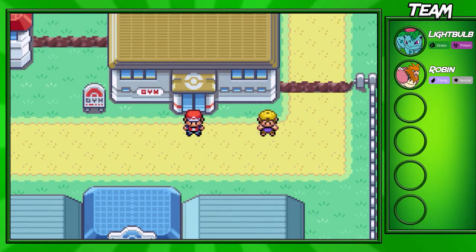Hey guys, Cocoson for The One here, and welcome back to another Leaf Green walkthrough episode. In this part, I'll be taking on the Cerulean City Gym, and also the Gym Leader, Misty.